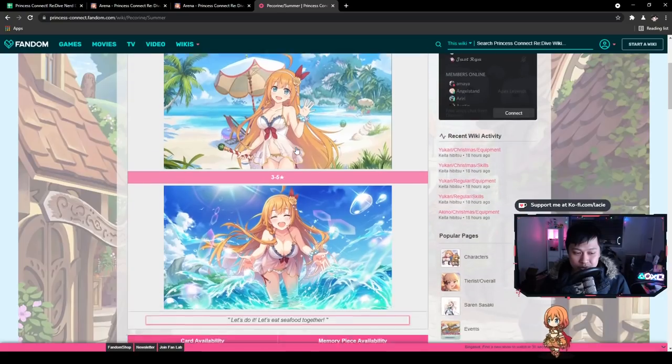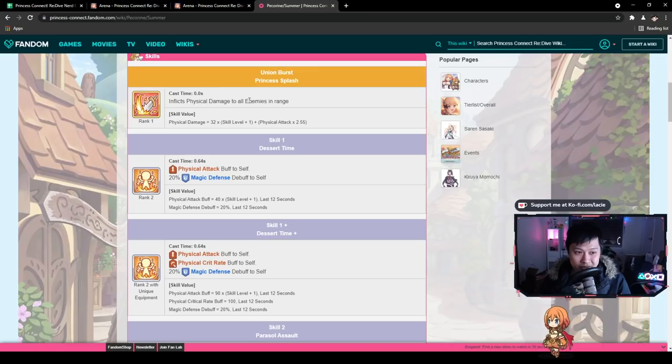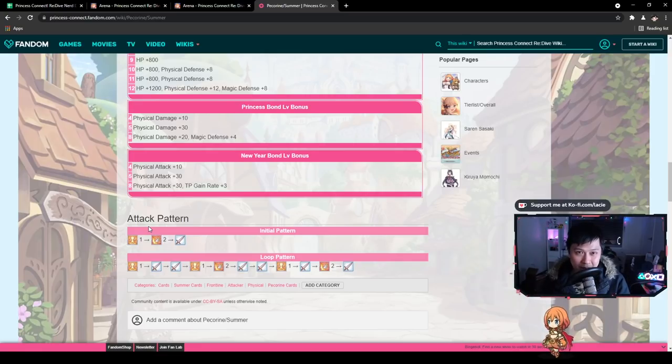I'm going to quickly go through Summer Pekran's skills, because you may not be familiar with her yet, considering she's not even going to be released by the time I release this video. Her Yubi is a big physical damage to all enemies in range — about 600 in front of her, which is massive, reaching to about the midline. She also gets a physical attack buff and a magical defense debuff to self, lasting about 12 seconds, giving her about 4k attack at level 100. Then we have Parasol Assault, which knocks back enemies and deals physical and AoE damage. Her initial pattern is really important: she immediately gets that big physical attack buff, then knocks back the tanks and frontal units — cleave, cleave, cleave.